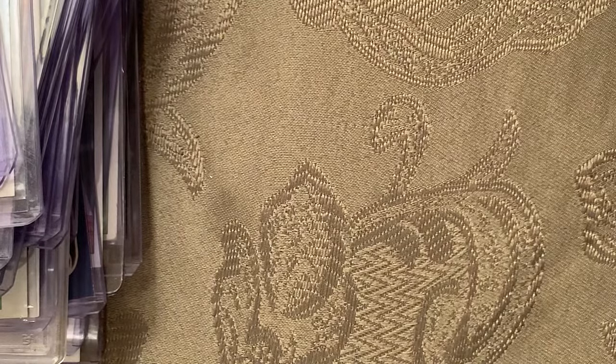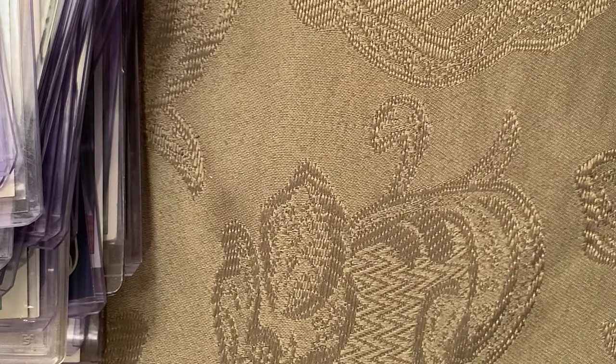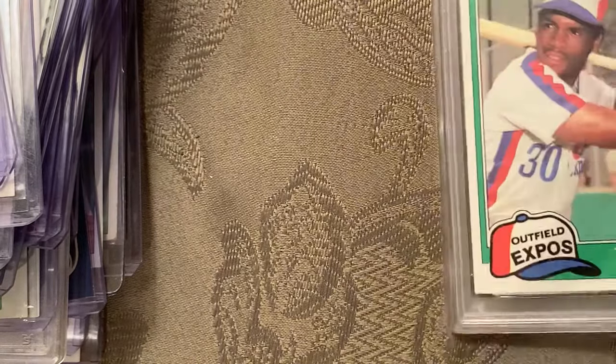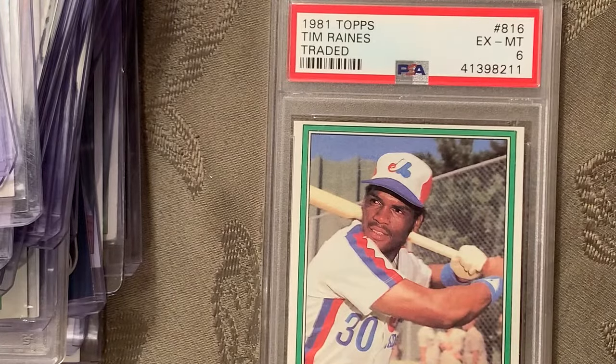At number 47 is the '83 OPC Tony Gwynn rookie card — I only have the Topps version, which I'll show later. So I replaced that. At number 46 is the 1981 Tim Raines Topps Traded rookie card, Near Mint 6.